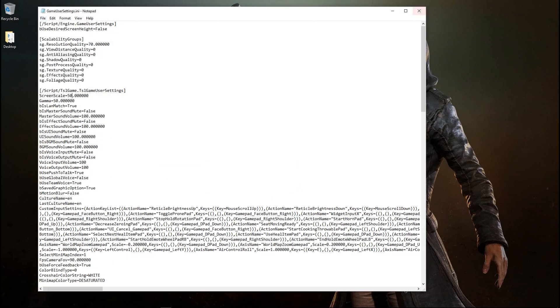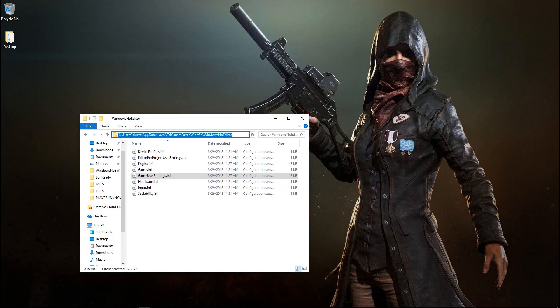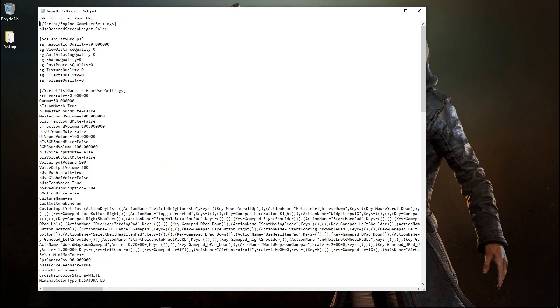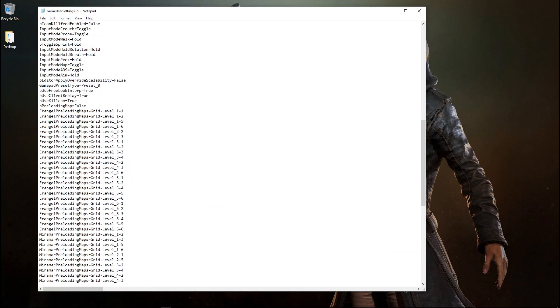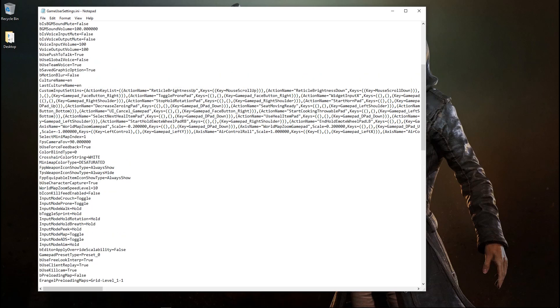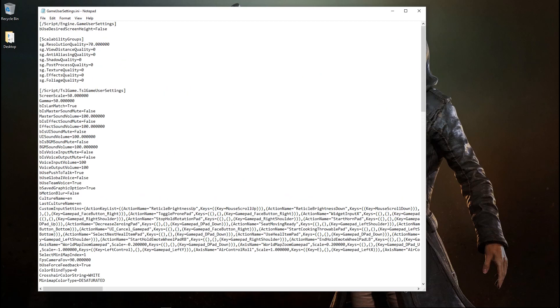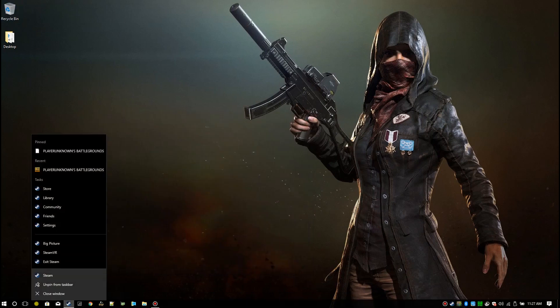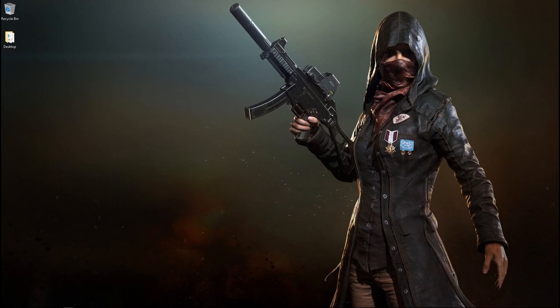You didn't come here to get rickrolled — I'm not here to screw you over. What I've found works for me is set the screen scale to 50. The file location is: C:/Users/[username]/AppData/Local/TSLGame/Saved/Config/WindowsNoEditor — there'll be a link in the description. The file is GameUserSettings. All you do is change your screen scale, set it to 50. Any other changes you make in-game happen right here too.